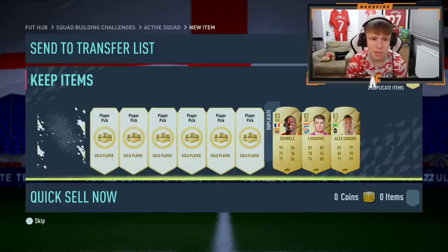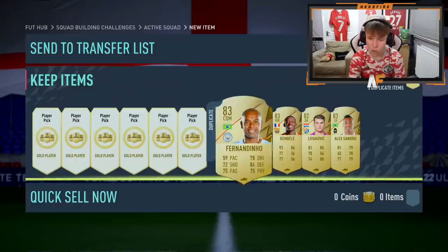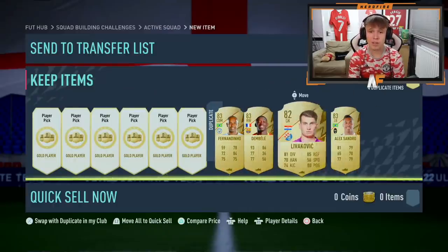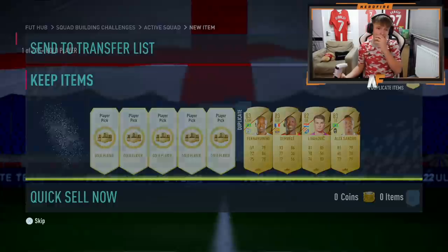Next one up, player pick number four — can we see a walkout in one of these? We get Fernandinho. We're getting a lot of 83s here. Good return so far — three out of the four have been 83s, three out of the four have been boards, which is not bad at all. Now for our halfway pack player pick.